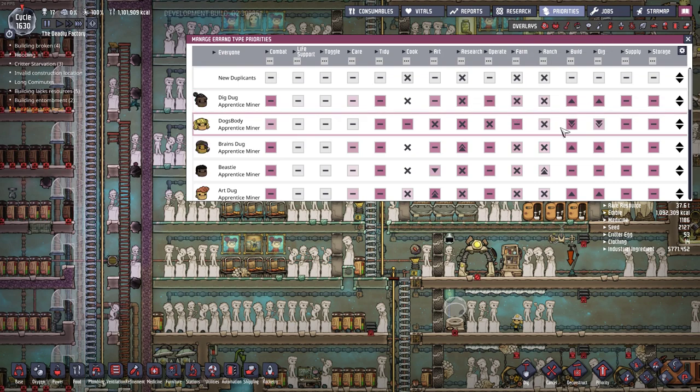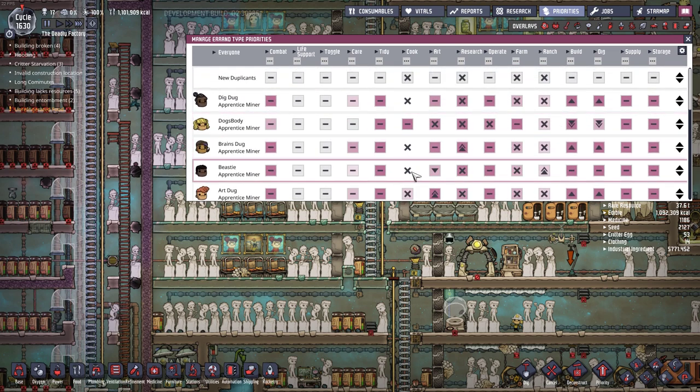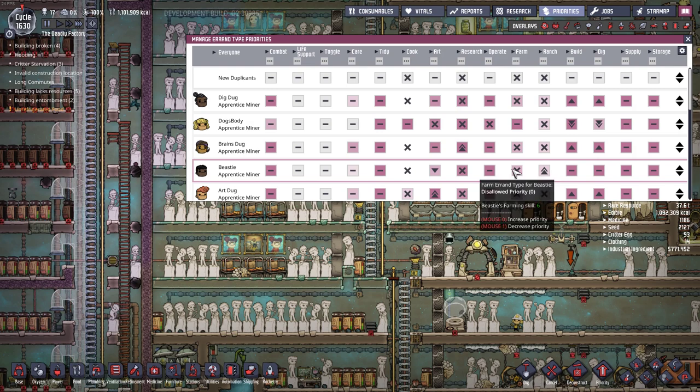Those are the two main duplicate types: a Dig Dog who does the digging and building, and a Dog's Body who does most of the general labor except for art, research, and ranching. Next up we have 'Beasties' — your basic ranchers. This is pretty much a playstyle-dependent variant. I use ranching because I like the water-free food source it provides, so I usually run with a couple of ranchers.